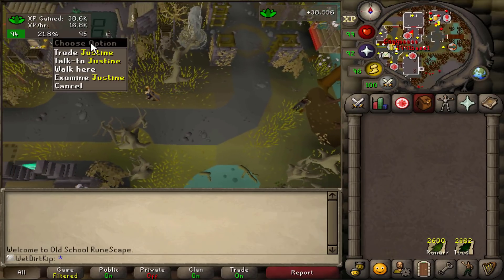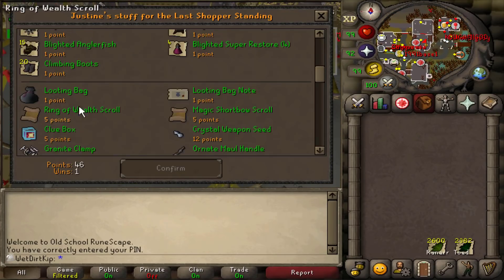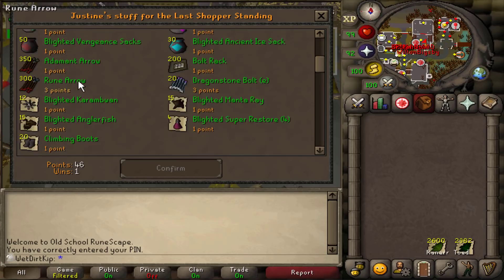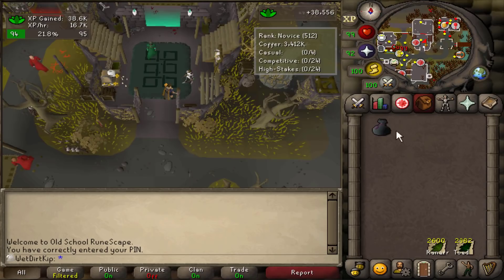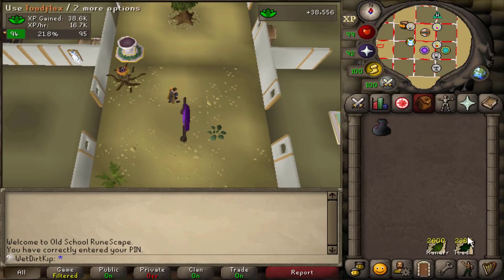I've never actually bought a looting bag from LMS, but that is an option for one point. You are able to buy a looting bag — you can see I have 46 points here. I was doing a little bit of LMS here and there. I don't really enjoy it, but it would be cool to eventually get this stuff that's storable in the POH, like the outfit and the swift blade. This will be a very rare occasion that I'm actually gonna buy a looting bag from LMS, because I don't feel like gearing up to do any combat stuff. This way, as I get each of the herbs cleaned, I can just dump them into the looting bag and not have to worry about a bunch of noted herbs in my inventory as I'm trying to clean more.